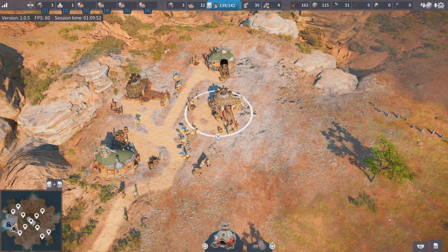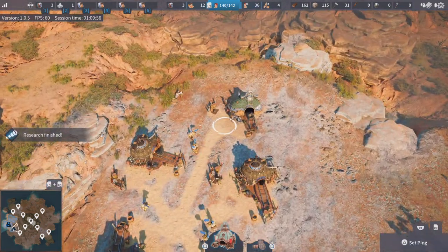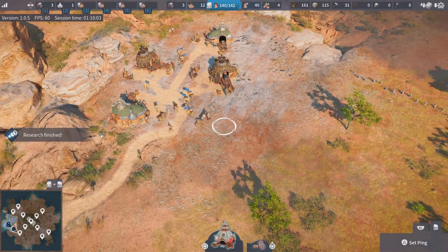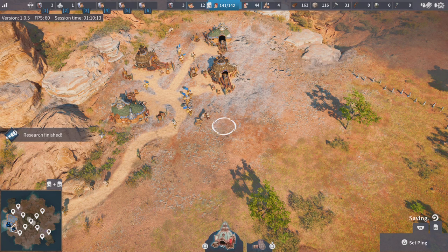We have our two coal mines and our two iron mines. These guys will pump out iron and coal just fine. Do we want to boost them? As you know, boosting makes things a lot more efficient. The faster you can boost the resource, the more production you're going to have for longer — it can only benefit you in the long run.